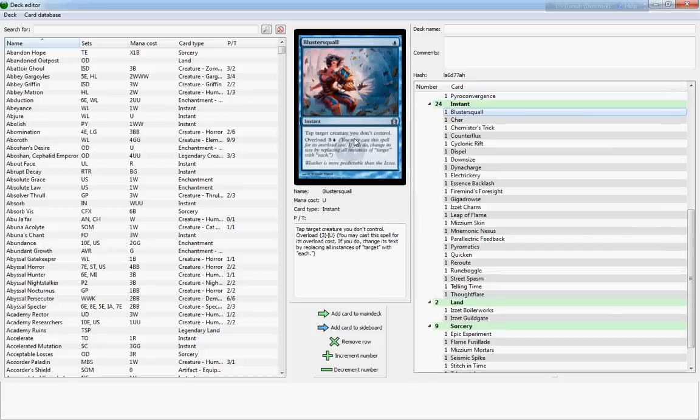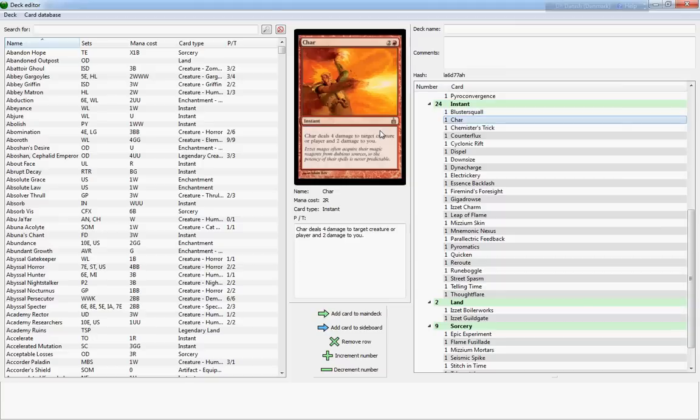Bluster Squall is a one-cost tap-target-creature-you-don't-control that showcases the overload effect — for four mana, the word 'target' is switched out with 'each', so tap each creature you don't control. Fairly unspectacular in my opinion — it's a one-cost but a four-cost when you want to overload it. Char exemplifies the typical Izzet mage lunacy and experimentation — you can see his hair has caught fire. The flavor text is pretty nice: 'Izzet mages often acquire their magic regions from dubious sources, so the potency of their spells is never predictable.' It also exemplifies the Izzet guild motto which is 'die trying.' Char deals four damage to target creature or player and two damage to you — pretty unspectacular for a three-cost instant.